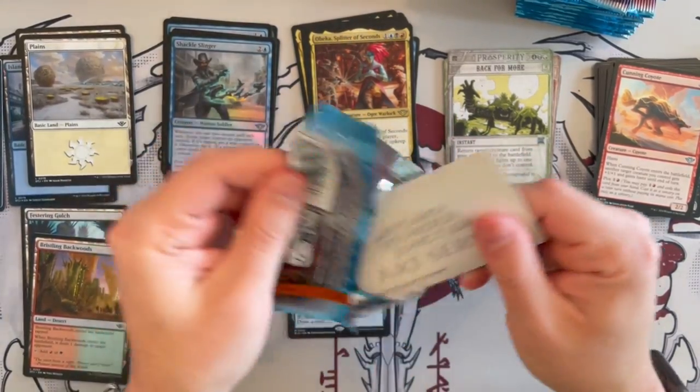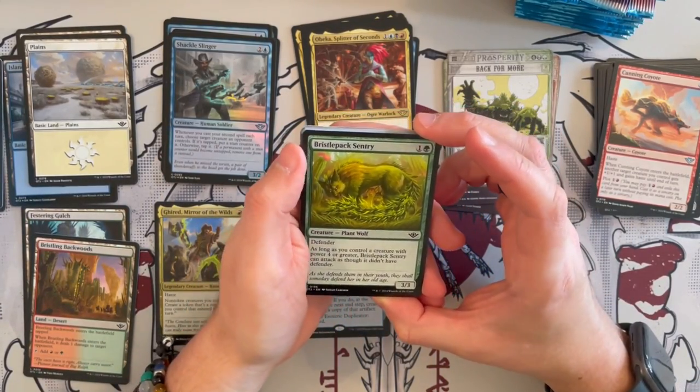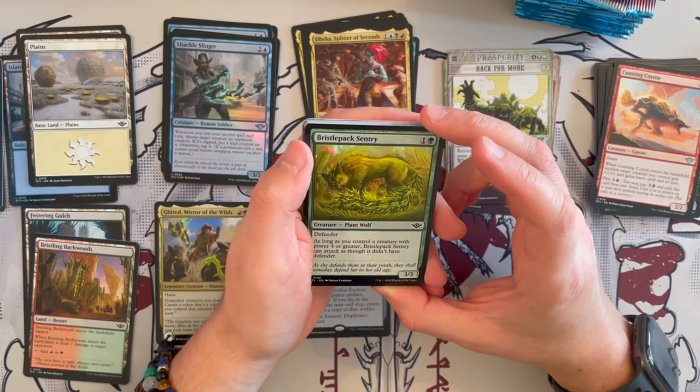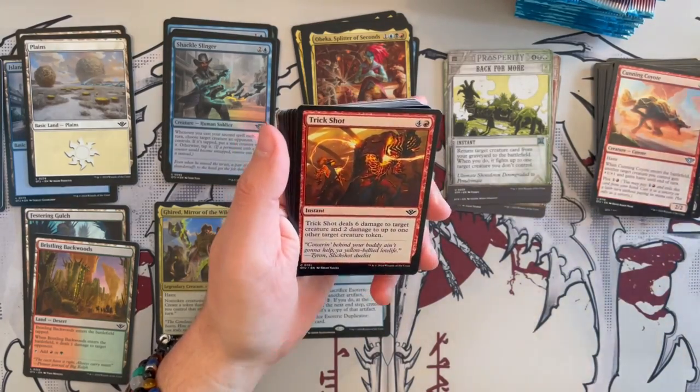And then we get a Bristling Backwoods and a Mercenary Token — we'll see there are quite a few cards that create Mercenary Tokens, so that's always nice. Next, we have Bristled Back Sentry — a 3/3 that costs 2 with Defender. As long as you control a creature with power 4 or greater, it can attack as though it didn't have Defender, and it can really easily become a 4/4 in one turn.